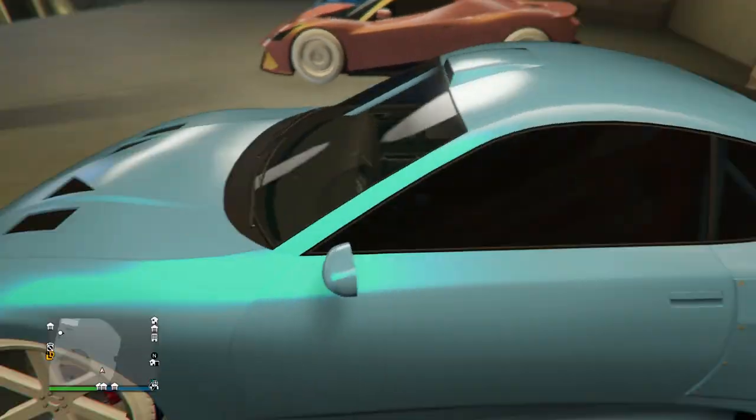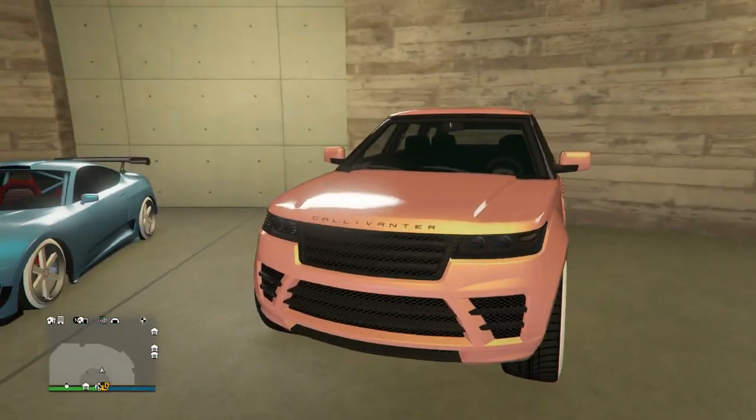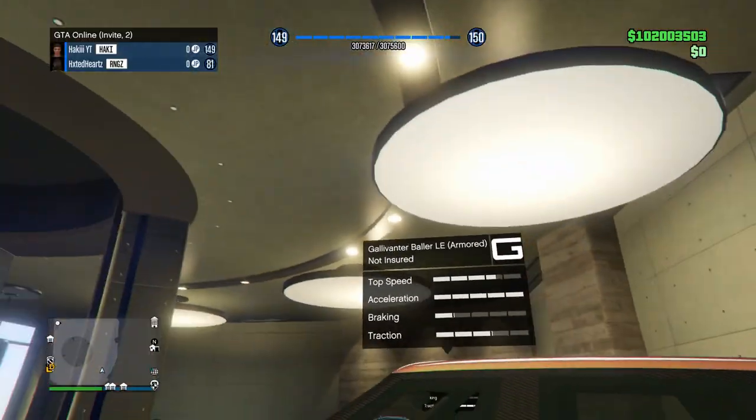Next up we got the Jester Classic with another subtle blue type paint job with a bright blue pearlescent and the ice white Bennies on it. Pretty simple design right there.